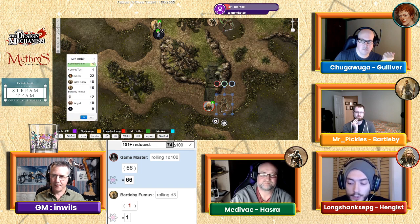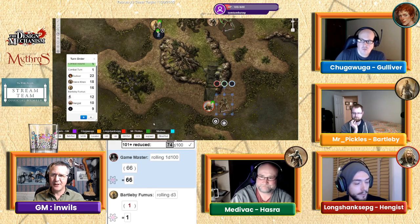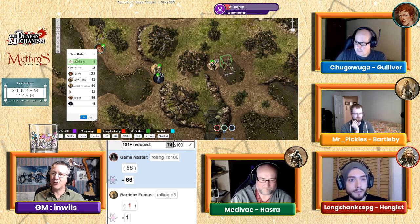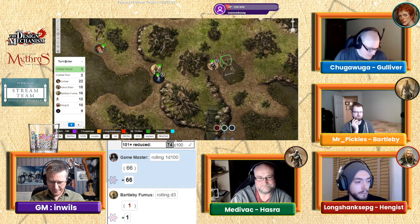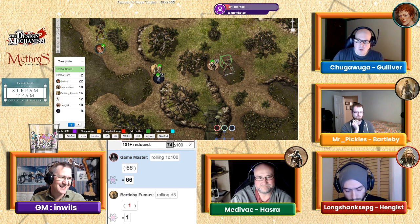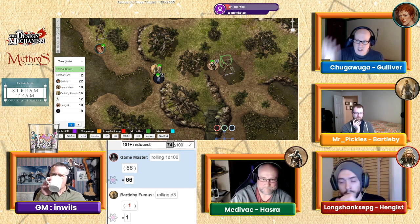Hengis uses his action to draw his sword. Tiffin moves closer to Bartleby. We're going on to combat round one, turn two — Gulliver, you're up. You're now stood up and the arm is dangling from the ground. Gulliver wants to cast a spell — he's seeing this thing trying to come up from the ground and wants to put his hand on the earth's surface.